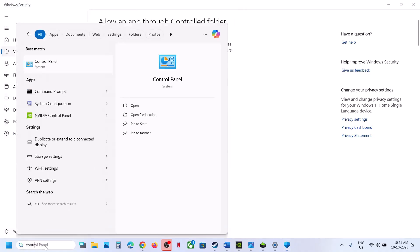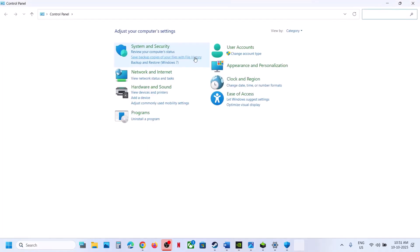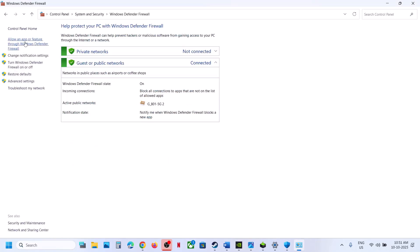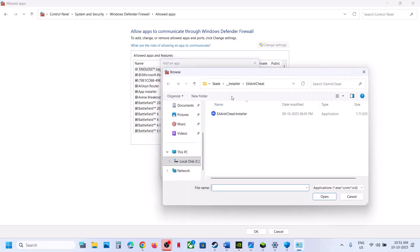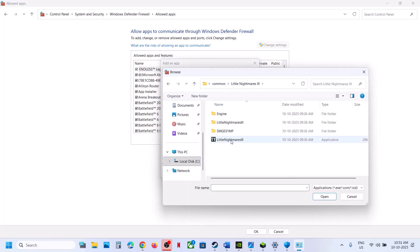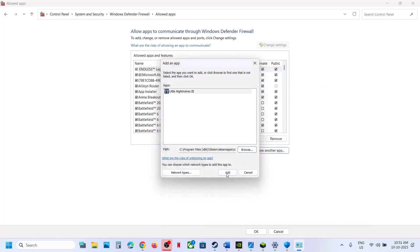Now type in Control Panel in the Windows search box, click on Control Panel, go to System and Security, then Windows Defender Firewall, then Allow an App or Feature Through Windows Defender Firewall. Click Change Settings, then Allow Another App, click on Browse. Go to the game installation folder, open the game folder, select the game exe file, click Open, and click Add.